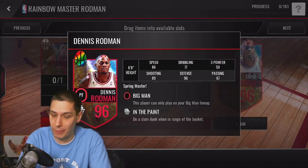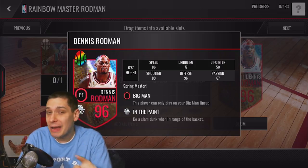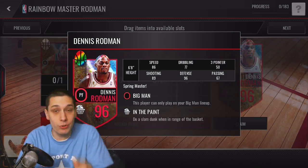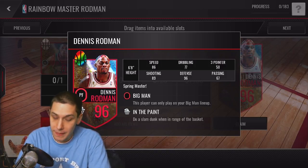We're not shooting threes with our power forward. Passing not great at a 67, dribbling not great at a 77. However, that defense - this guy was probably the best rebounder of an entire generation of players. He might be the best rebounder from anywhere from the 1980s and beyond - maybe the best rebounder to today. That's insane to think about how big of an era that is, and Dennis Rodman was the best rebounder during that time. Absolutely crazy, definitely love that they added him.